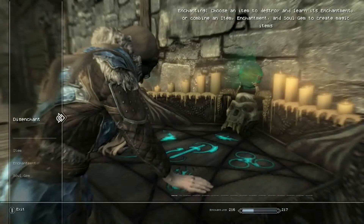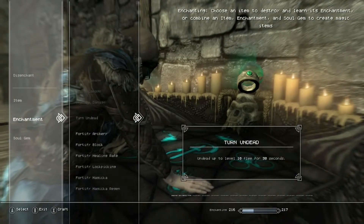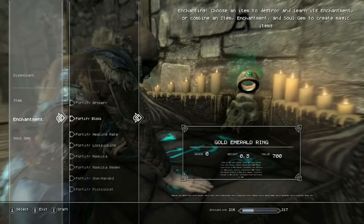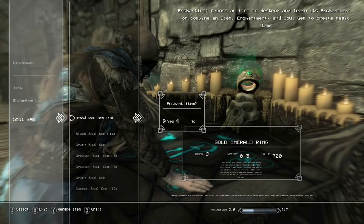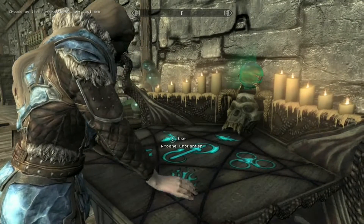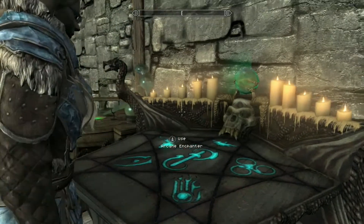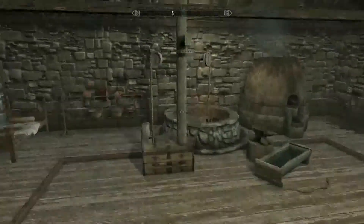I unlocked enough to show you how it works. If I grab a golden emerald ring and go in here, I can just add fortify everything — you get like the ultimate ring. You only need one soul gem. You could be overpowered just by equipping this. As you can see, all those enchantments are on there — you can't even read it anymore because there's so many on there.